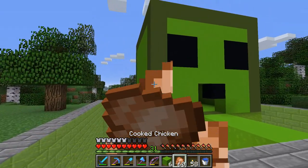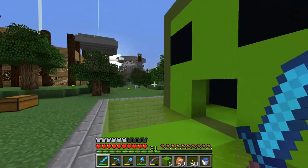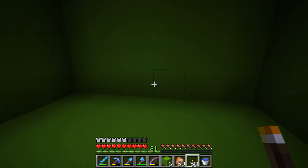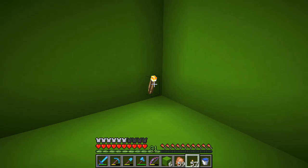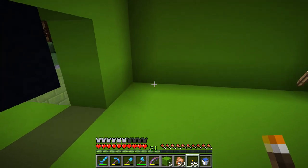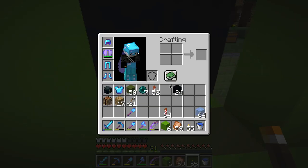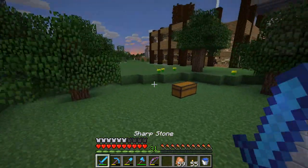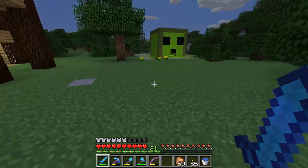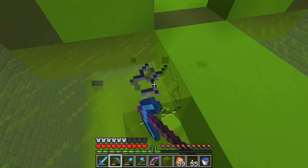A few minutes later I have got this and it looks pretty ugly, but I'm gonna keep it because I can't be bothered to come up with a way to make the texture look good. I am gonna put torches in every single corner apart from one, because that's where I'm gonna need to have some redstone. I'll put lamps eventually but I'll keep torches there for now so that mobs don't spawn.